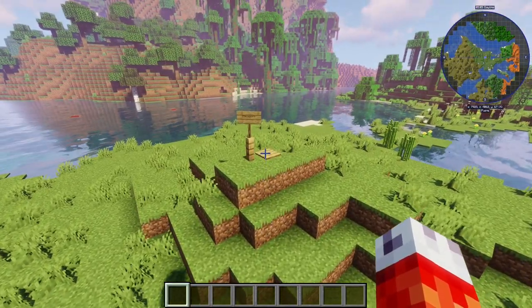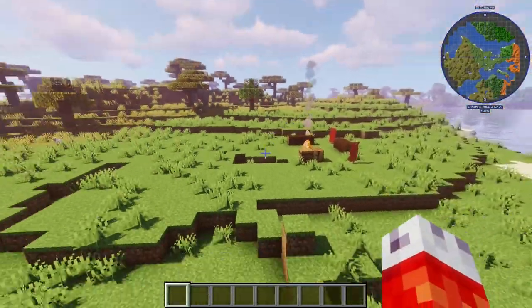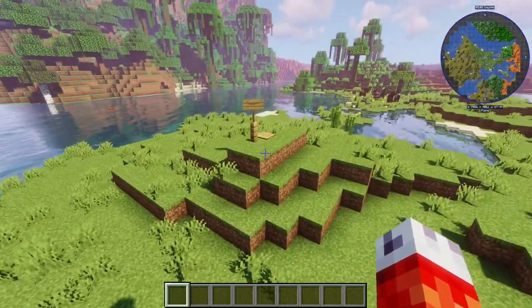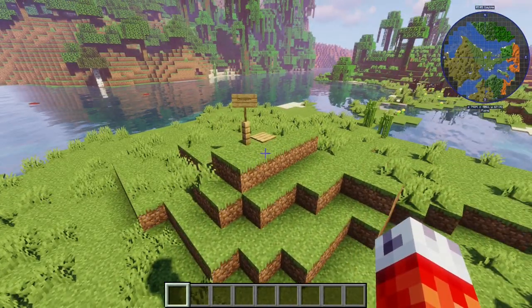As you can see, this is pretty useful for adventure maps or multiplayer servers where you have different events going on and you don't want to set all the players' spawns to certain areas, or maybe you do for different global events on your server. Either way, the slash spawn point command will change all players' or specific players' spawn points whenever you need to.